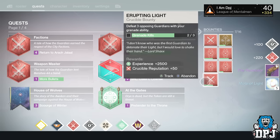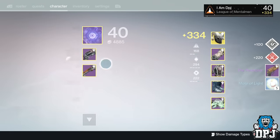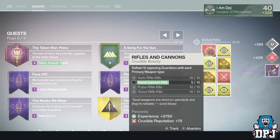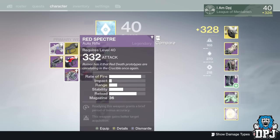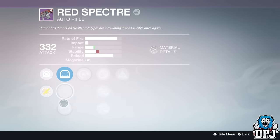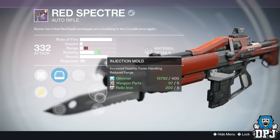On my Warlock from last week I received the Revelator again, dropping at 335 attack, so they basically only go through infusion. This week on my Warlock I received the Red Spectre dropping at 332 due to my level dropping, with Hot Swap and Hidden Hand. Not too bad of weapon perks to be honest, but in my opinion this thing does need stability. I will try it out nonetheless.